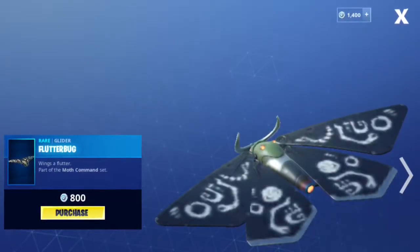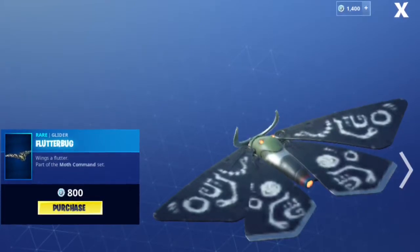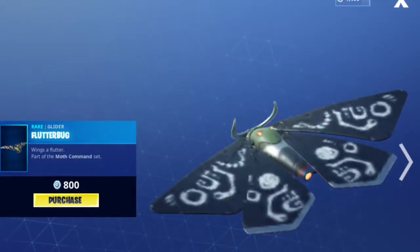Welcome back to another video. We have the Flutter Bug Glider review. This is a pretty cool glider — when you're in game and dropping from the battle bus, the wings actually kind of move and it looks like it's flying away. Not bad.